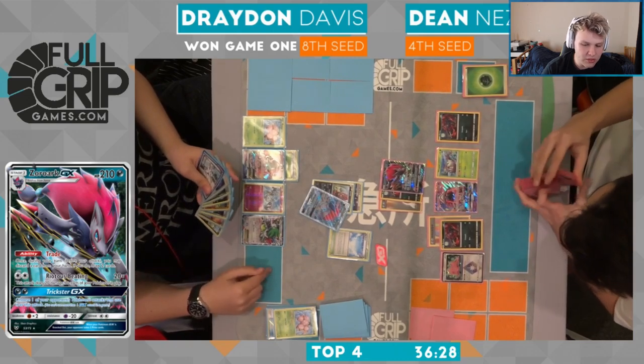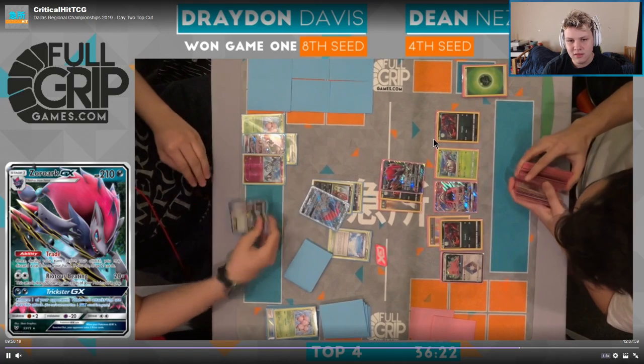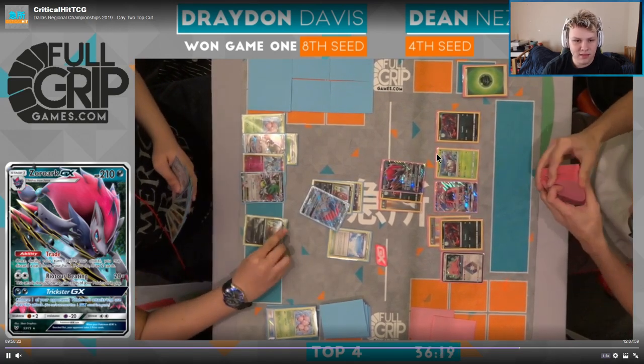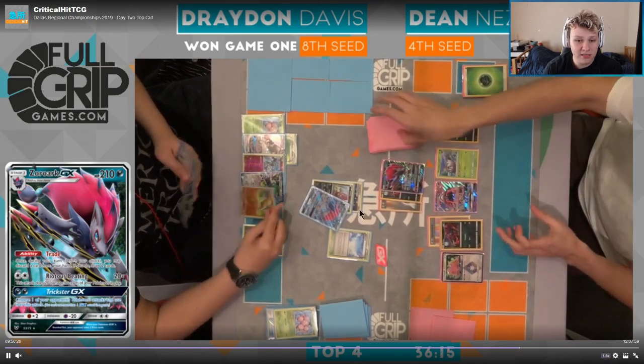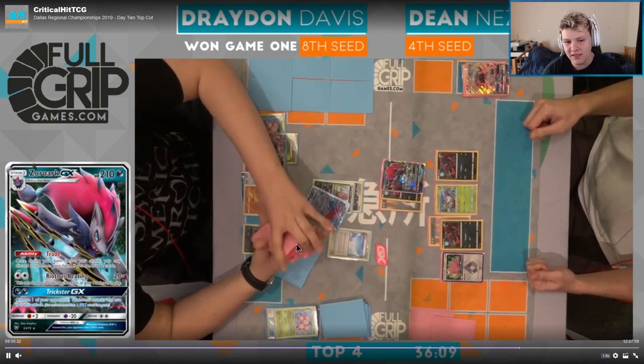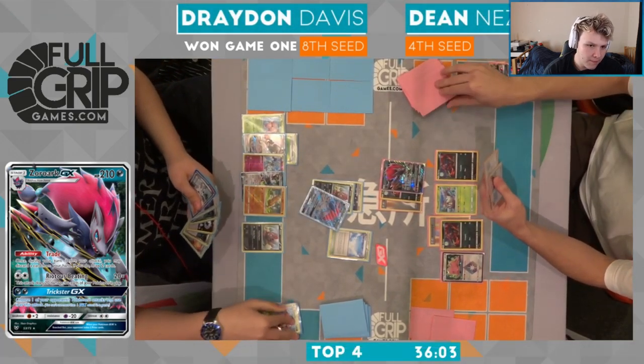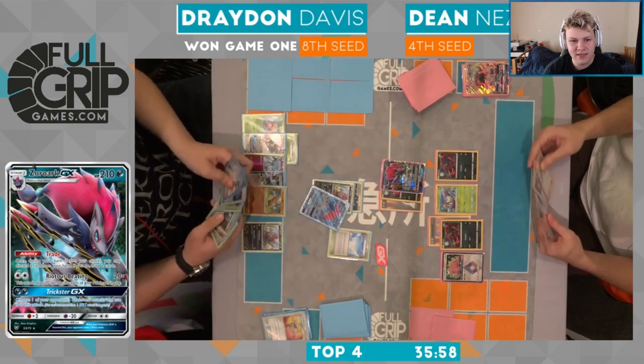Hopefully some Ultra Balls, hopefully some Zoruas. Got a Zorua. This is why I would have liked to have seen — four, five, six, seven, eight — he actually hit the one-shot! I think he has Choice Band in hand. Wow, he actually hit the one-shot! I did not think he was going to be able to get there. Like I said I would have still liked to have seen him not dig for it — the chance of him hitting it is pretty low — but he ends up with it here.